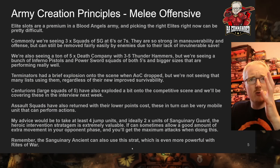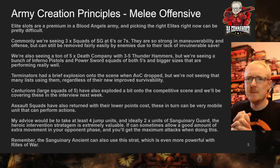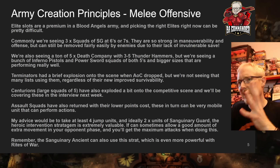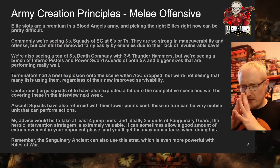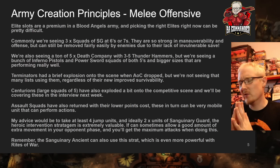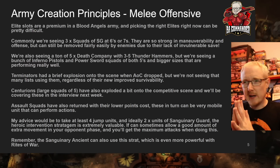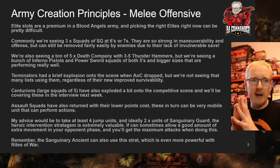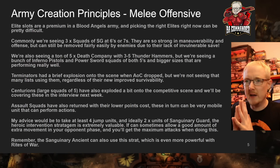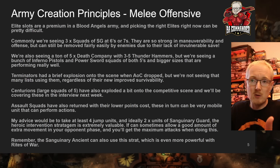Once we've picked out the Battalion, we get six elite slots. Picking the right elites right now can be pretty difficult. Commonly we're seeing three squads of Sanguinary Guard at sizes of six or seven. People always ask why you run them at six or seven — fours or fives are going to bounce off enemy units. Sixes or sevens with help from Chapter Master rerolls or being within range of the warlord are going to do a ton of damage. I worked out that sevens near the warlord pretty much guarantee killing a Knight unless there's a big swing in saves.